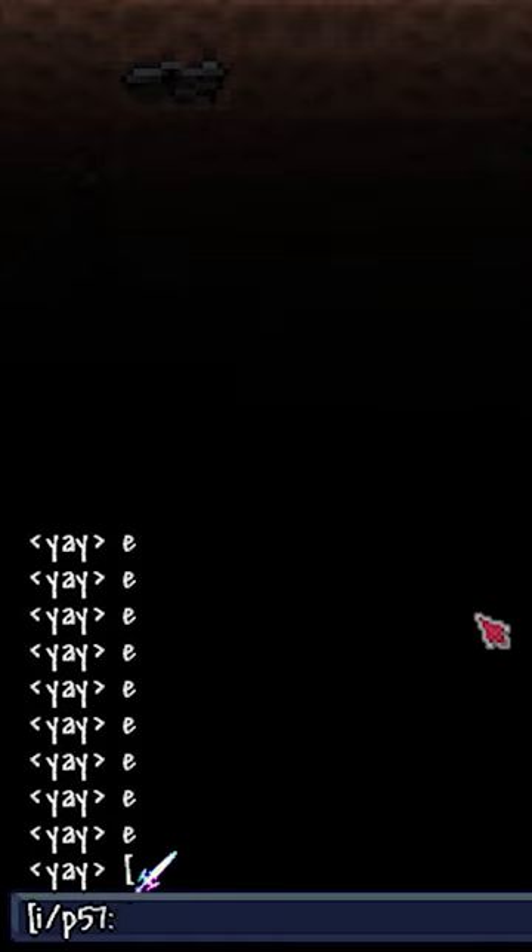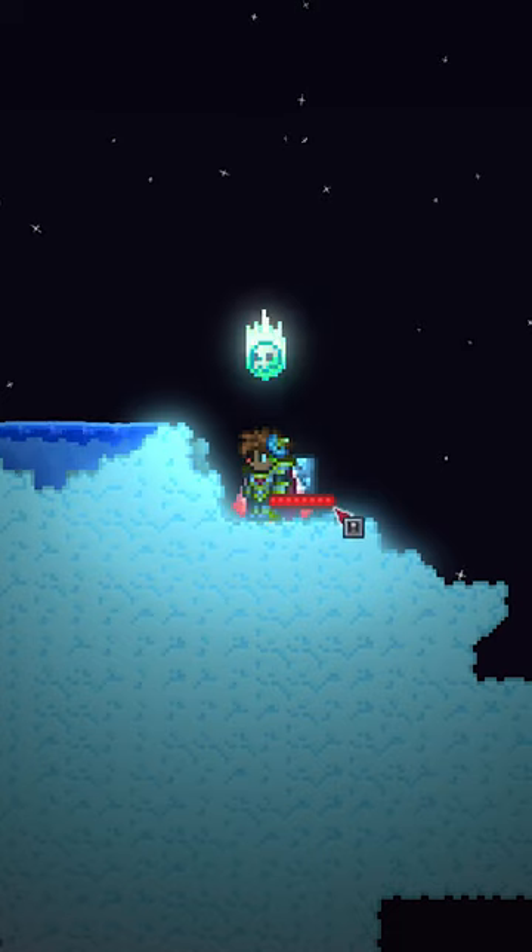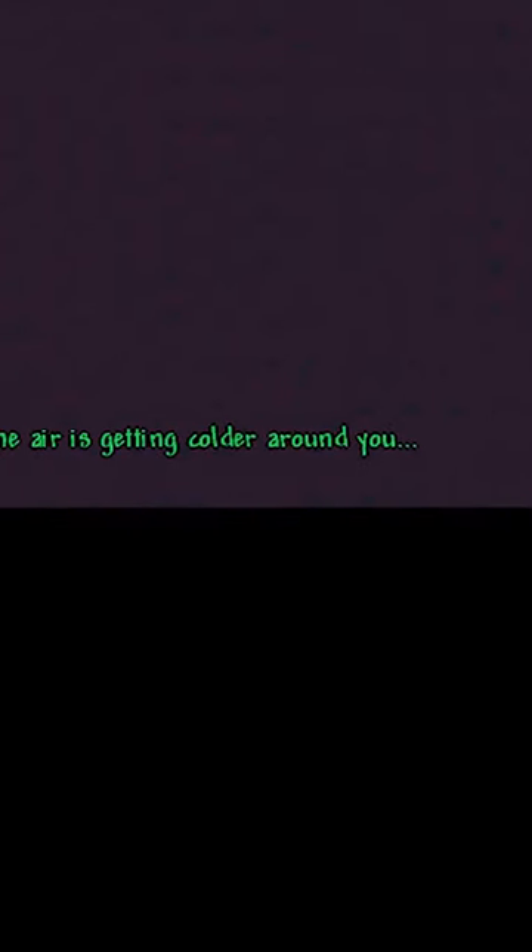You might have heard of Terraria's text formatting, where you can use special codes to change the color of text or insert items. They're most commonly used to insert fake event lines in the chat using announcement boxes, which can sometimes be funny to troll your friends with.